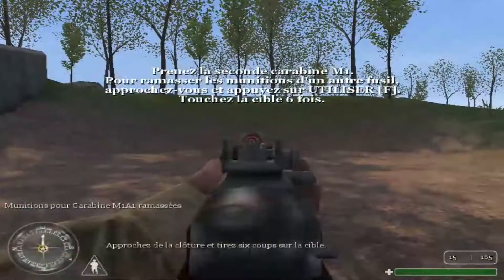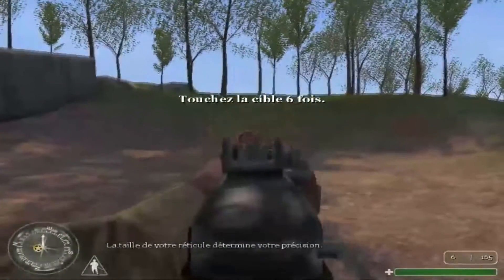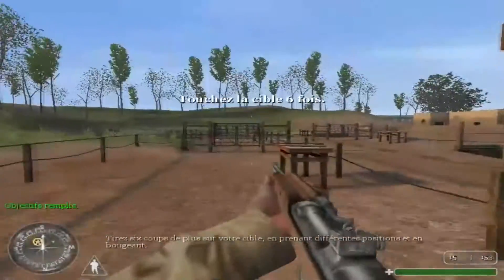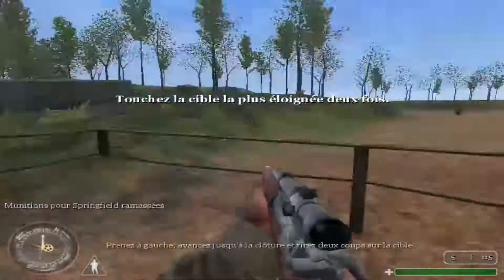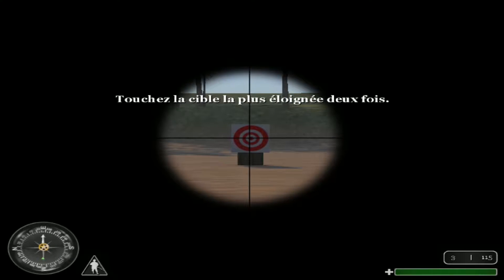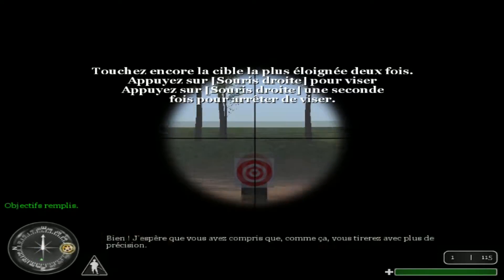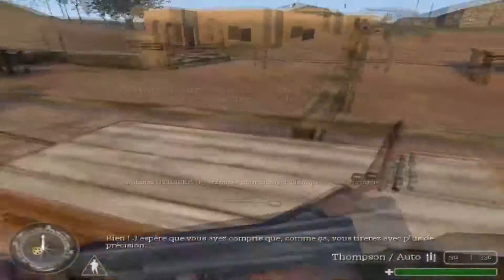Approchez de la clôture et tirez six coups sur la cible. Tirez six coups de plus sur votre cible, en prenant différentes positions et en bougeant. Très bien, soldat ! Passez à la zone suivante. Prenez à gauche, avancez jusqu'à la clôture et tirez deux coups sur la cible. Maintenant, tirez deux fois sur votre cible avec le viseur. Bien ! J'espère que vous avez compris que comme ça, vous tirerez avec plus de précision.